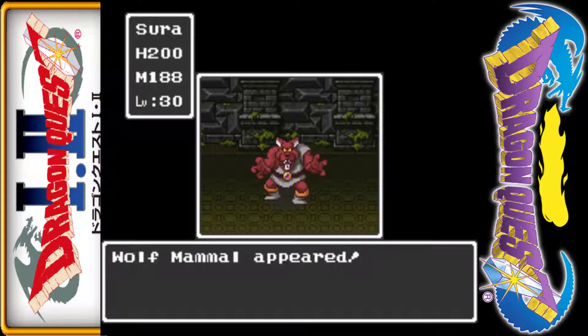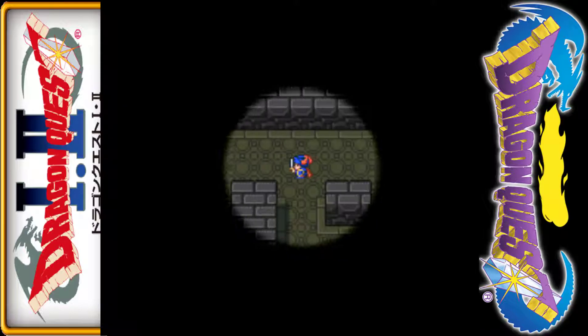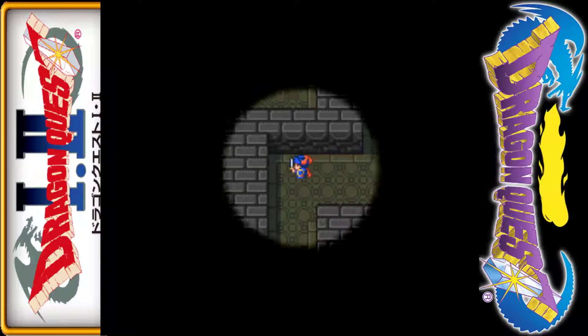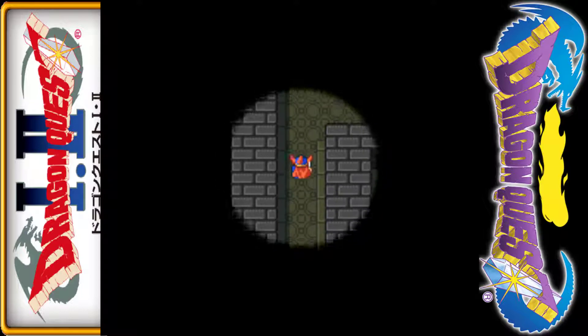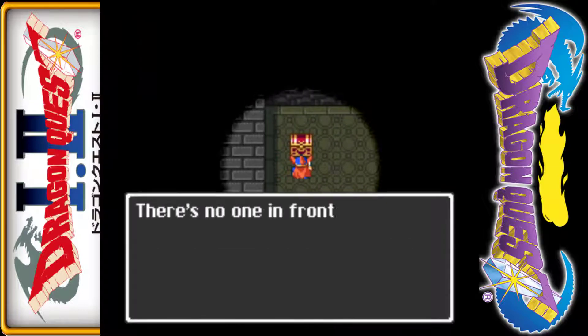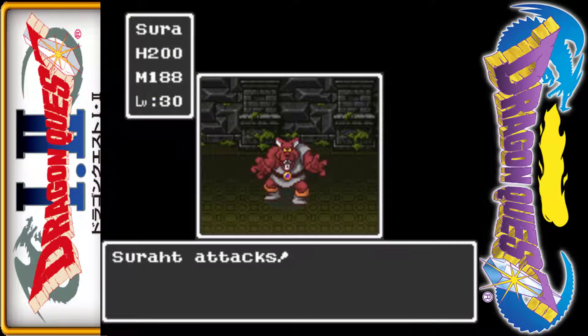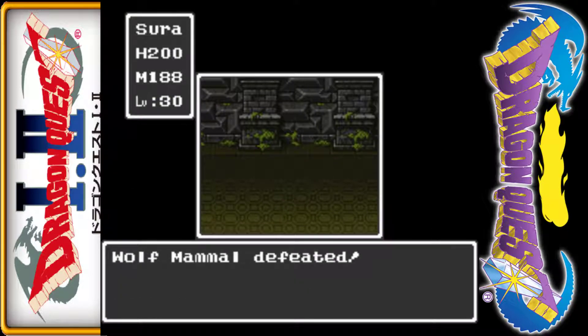We go all the way to the left where there's a treasure — not all that useful, but we get new music, which is interrupted by the battle music. All it's got is gold, not useful. We can go south from here, wind around, and end up at another staircase back up, but it's a longer trip so we just go back to the staircase we came down — it's a slightly shorter path.